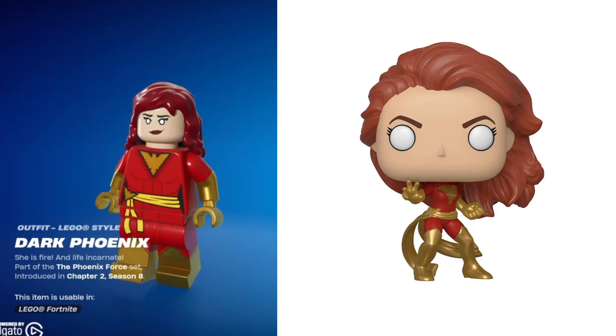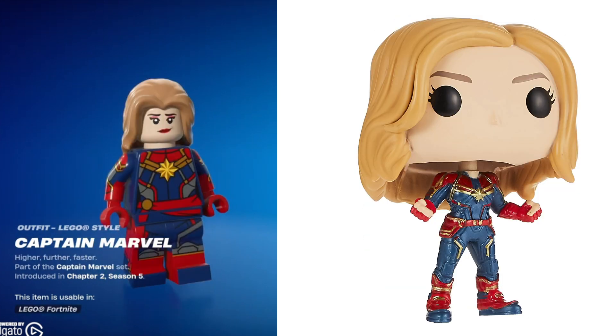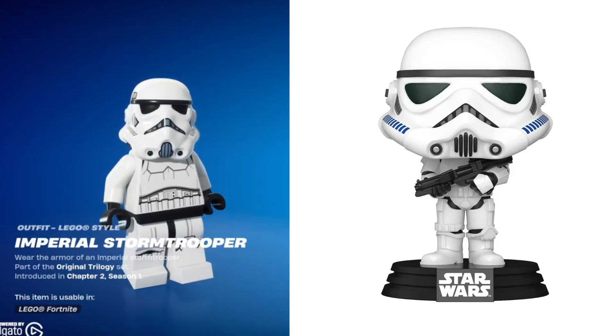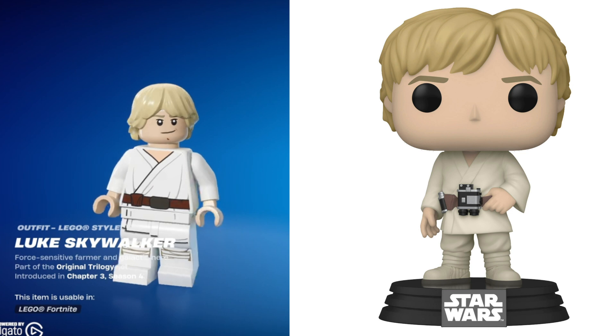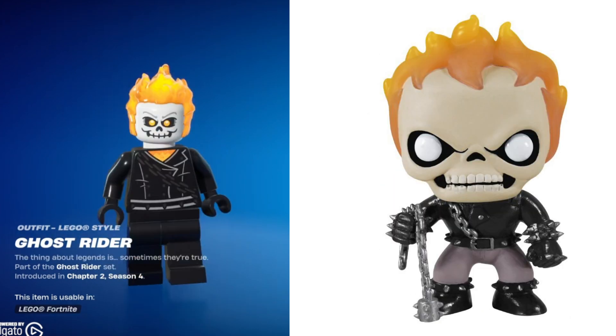First off we have Phoenix, then Black Widow, Hulk, Captain America, Captain Marvel, Darth Maul — the Darth Maul Lego Fortnite skin looks great, probably one of my favorite Lego Fortnite skins from this list — then Stormtrooper, X-23, Daredevil, Wolverine, Princess Leia, Han Solo, Luke Skywalker, Cable, Domino, Captain America Falcon, and Ghost Rider — which this one also looks super awesome.